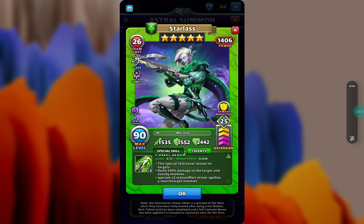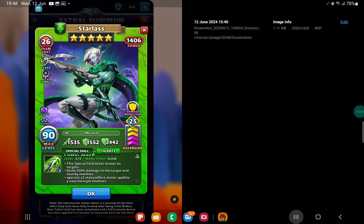...the game updates again bringing in new offers, stuff, heroes and quests, I noticed that on Starlast's card, as you can see in the bottom effect, it says 'specials.v2.status_effect.minor.spell_sl' — just that crazy weird code stuff. That is another error on SG's part, but good news they got it fixed.